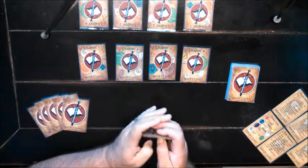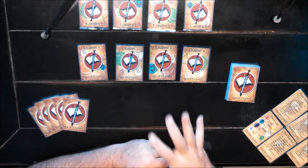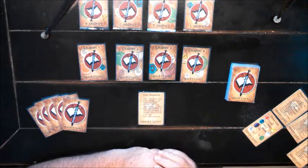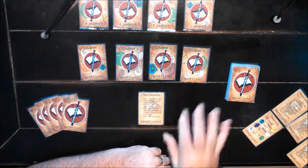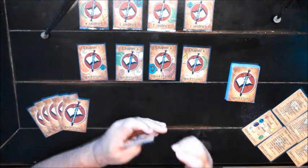The play of the game proceeds through five phases. Those phases are outlined in the turn sequence facilitator card. They are: Start, Draw, Free Play, Play, and End. Let's go through those one at a time.